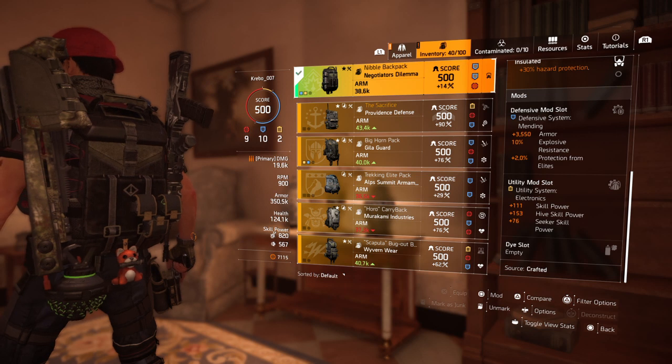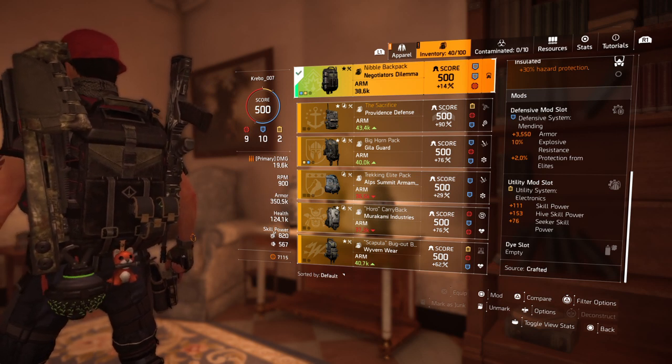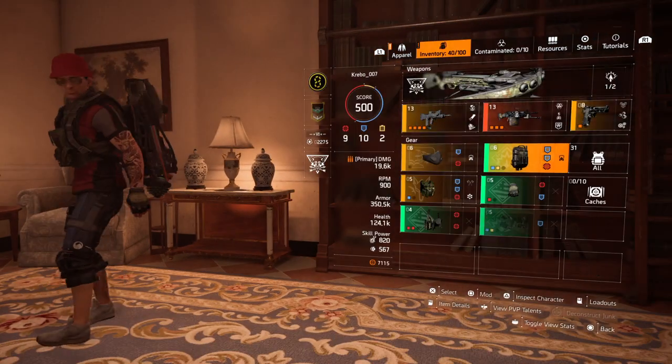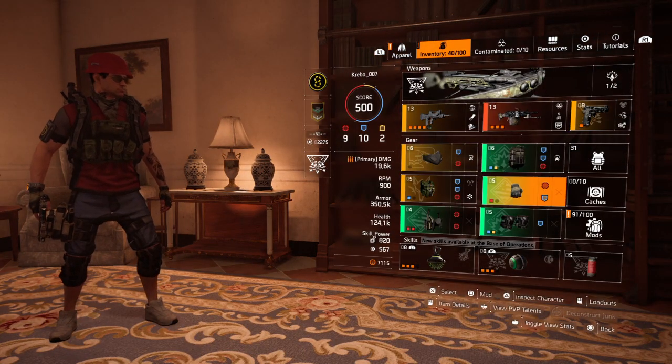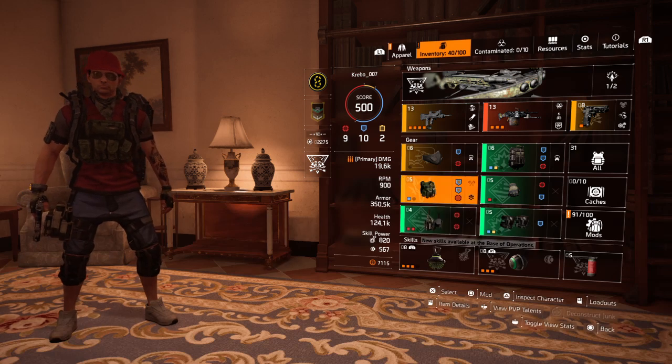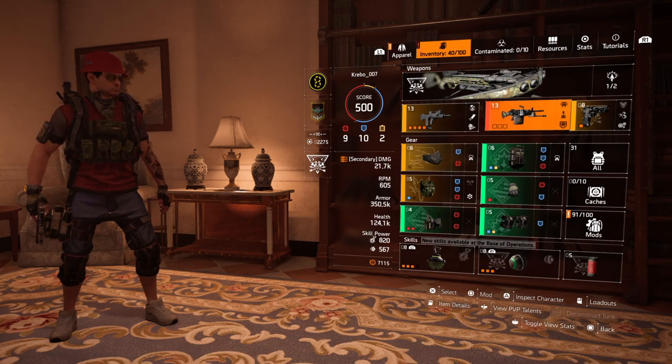The seeker hive doesn't really matter what I put on there — doesn't make a difference. So I could have explosive resistance about 7% higher, but then my armor would drop to about 340. I think I'll probably do that.